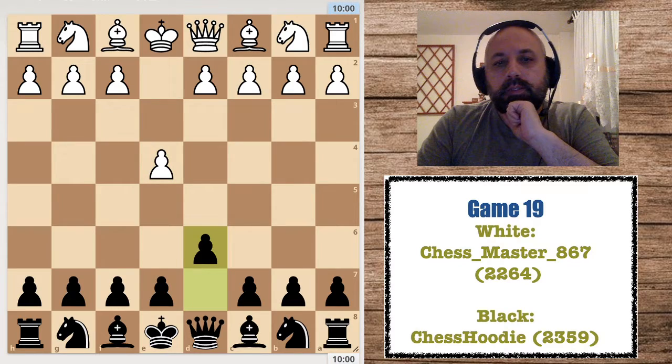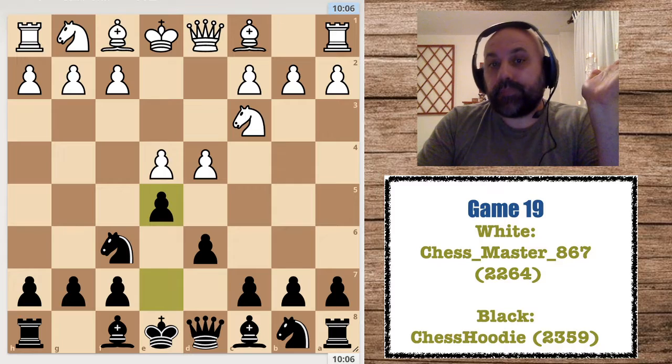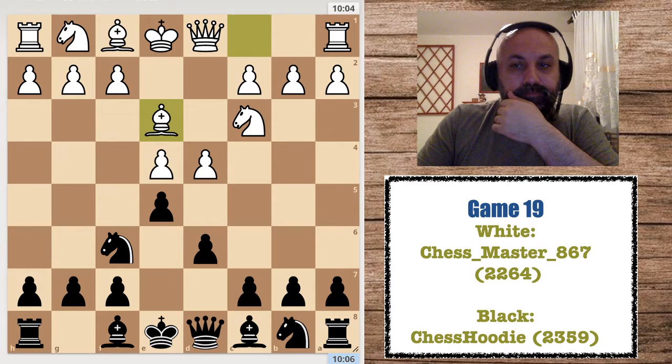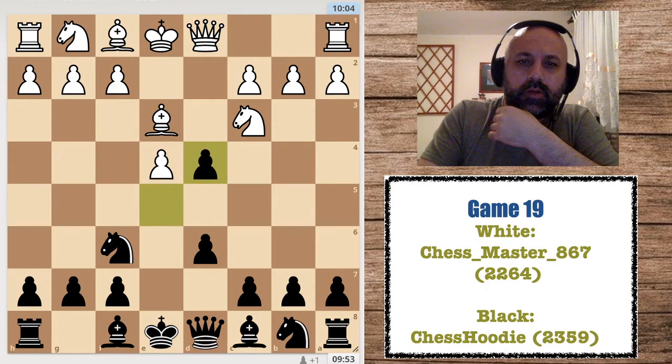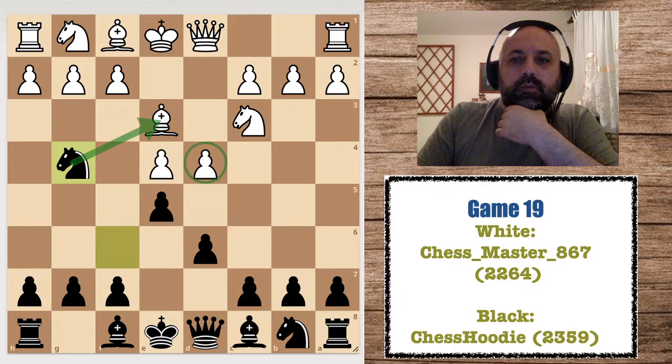Chess Master opened with e4, d6, d4, Nf6, Nc3, e5 — that's our repertoire. Then Be3, a new move for me. I took on d4 trying to simplify, but I missed the simple move Ng4, because I'm attacking his bishop and also this pawn is hanging — the bishop has no good squares.